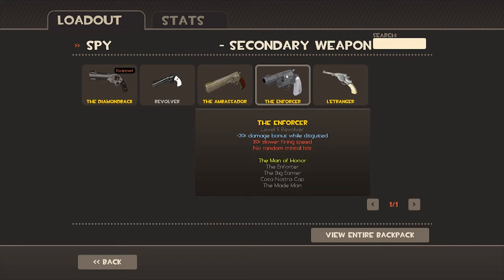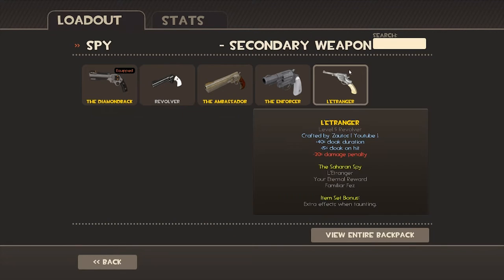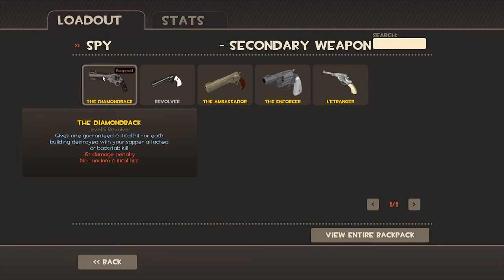Don't use that one either, but if you want to play more with the gun than the knife, maybe. Haven't tried it really. Same with the normal revolver — I never use it. This one, if you want more cloak duration and cloak on hit, it might be good. I used that one a lot in the beginning, but now I more or less always use the Diamondback.